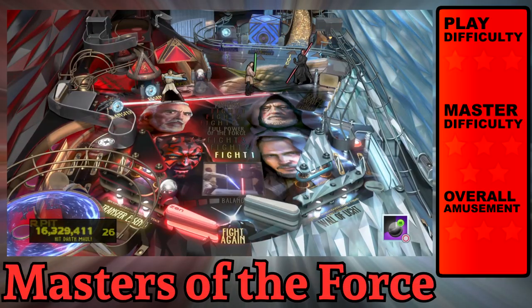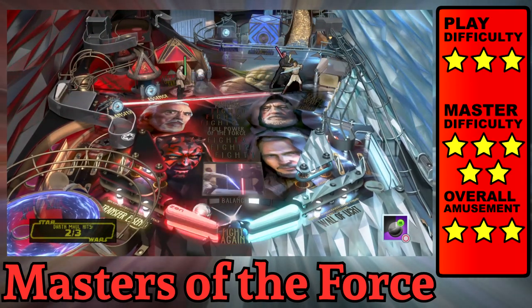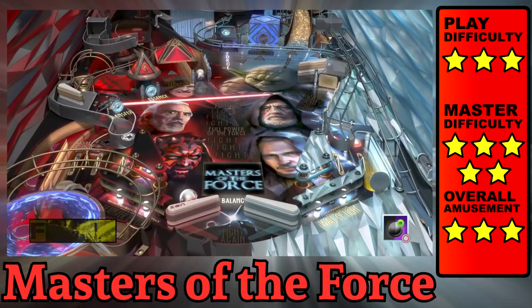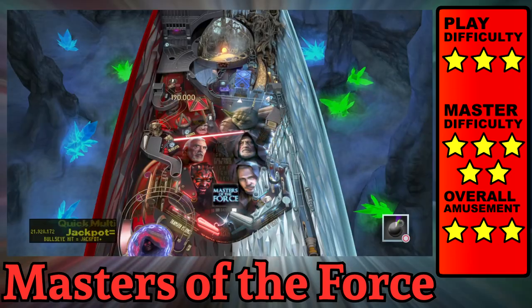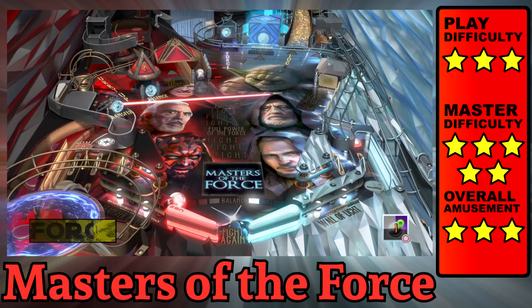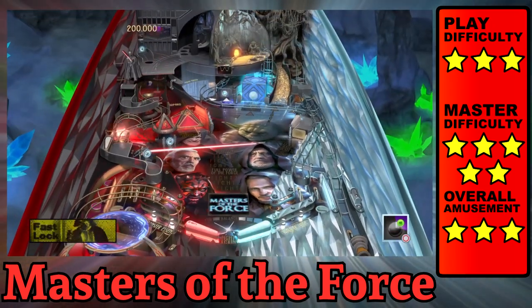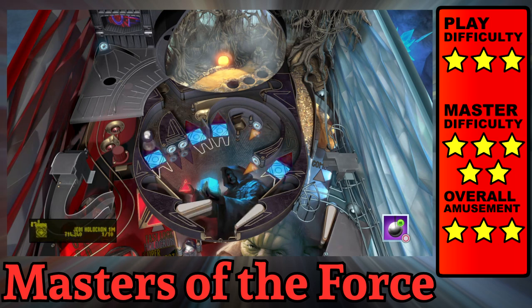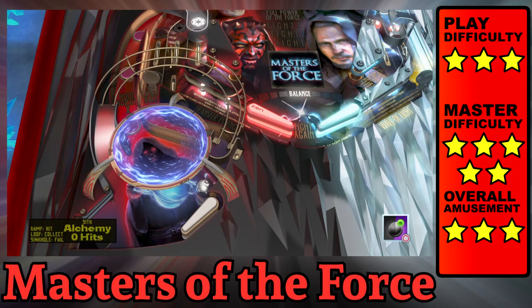Masters of the Force is a simple table compared to the rest of the Star Wars series. The main goal is to start fights by lighting up the center lane and battling drop targets. Whichever flipper you had up last determines whether you battle as the light side or the dark, so you can cheat by holding the opposite flipper if necessary. Completing three fights from one faction unlocks a wizard mode; completing six fights from both unlocks the true wizard mode. You can lower the holocron by hitting the captive ball, which opens up some aerial gameplay — the funnest shots in the game. There's also a dish in the bottom left corner accessible by rolling off the top left flipper for an alchemist bonus.